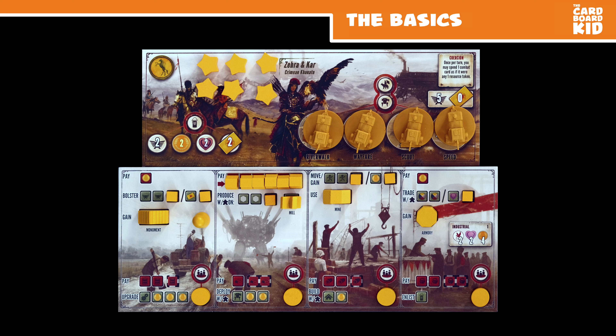Deploy mechs from the faction board to unlock mostly unique abilities. Each player mat's top actions are similar but in a different order. Bottom actions are in the same order but vary in cost and benefit.